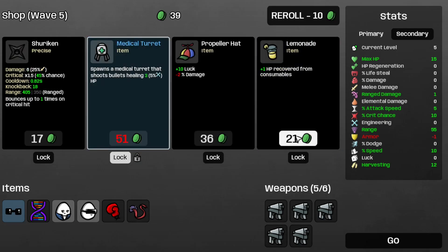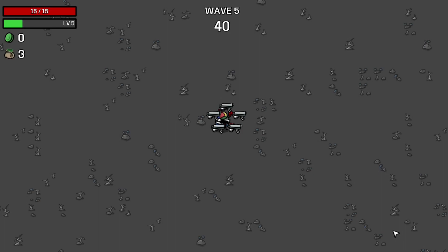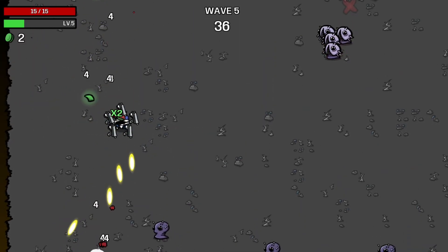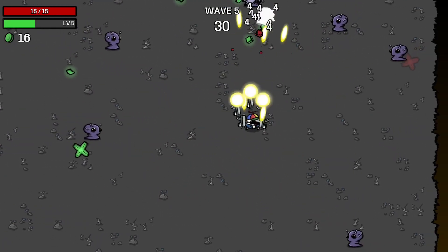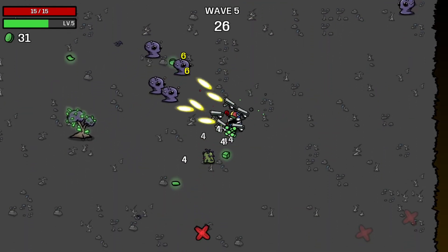Save the medical turret, take the propeller hat, and save the lemonade for later. Move on to wave 5. Night soon. I think I need more ranged damage, which would be nice. Hopefully that attack speed should help that out, because that's death by a thousand cuts.